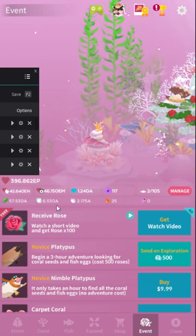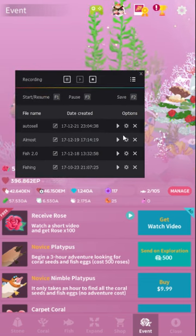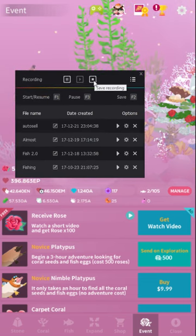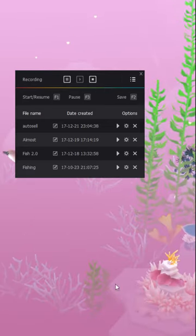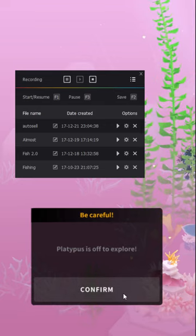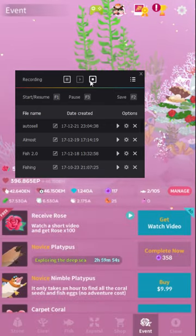Then we're going to hit that little stop button. First, we're going to send the platypus on an exploration again — and off it goes. Confirm. And now we're going to stop our recording.